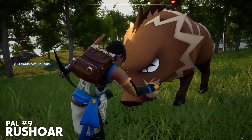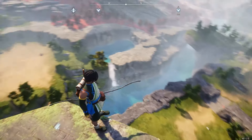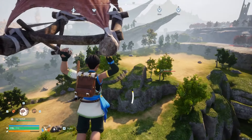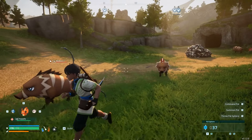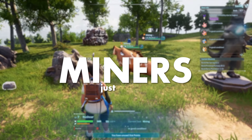Number 9 is Rush Ore. These warlike pals are found a bit further out from spawn, commonly in or around the sandy area just across from the Rain Syndicate Tower. Although their levels are generally pretty low, making them a relatively easy catch, just keep in mind that they are aggressive and will begin attacking if you come within range. Once at base, these guys are useful as miners, just like the Kativas.